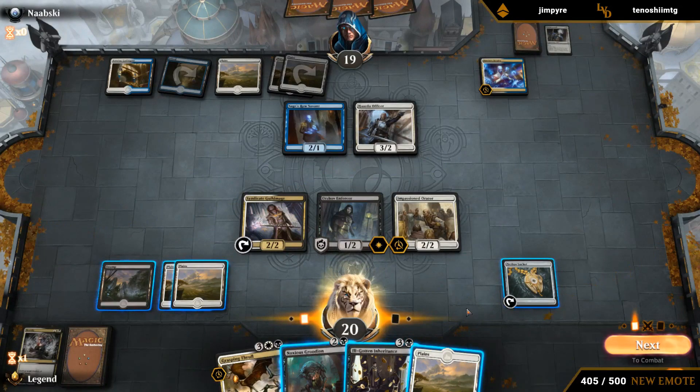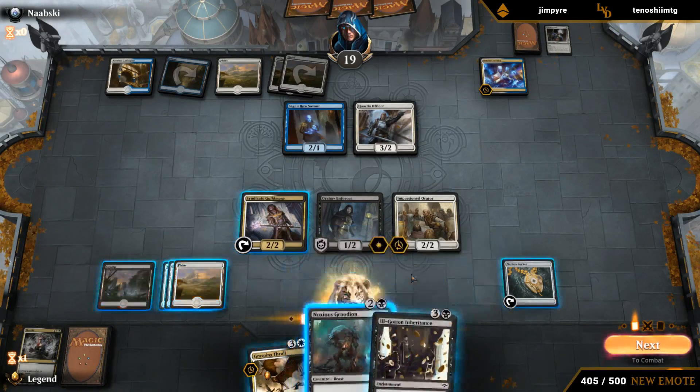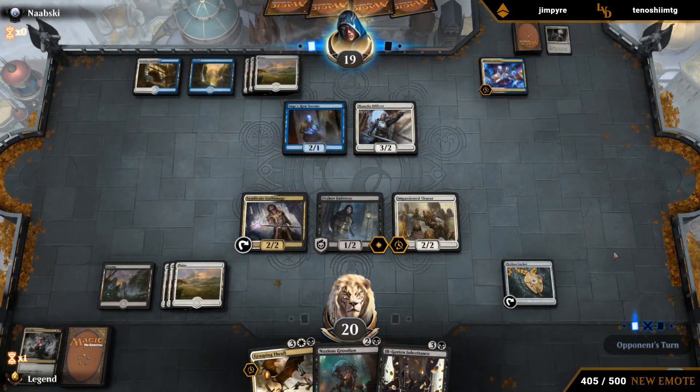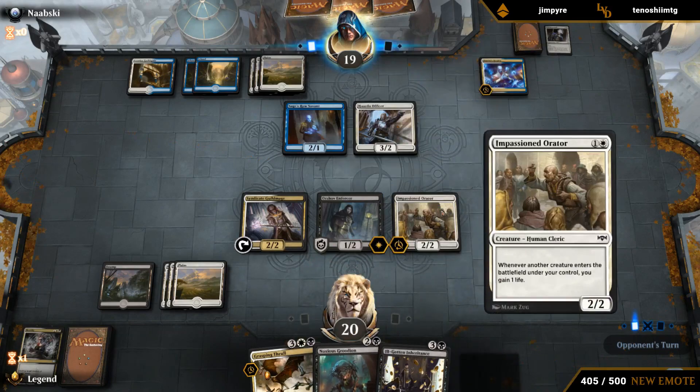Opponent is keeping up two mana — still could be a Quench. The only play that plays around Quench is playing Grudian or activating Guild Mage. We only need one more land before we can play Inheritance and play around Quench. If they spend their five mana on just a three-drop, that's kind of suspicious. I think we'll just activate Guild Mage end of turn — Grudian doesn't really add a ton of value to the board given that Enforcer still trades for Officer. We're going to be on the life drain plan between Inheritance, Thrall, and Guild Mage.